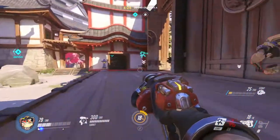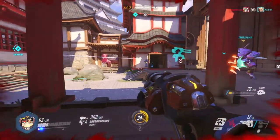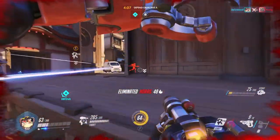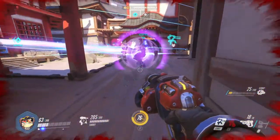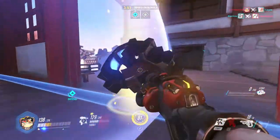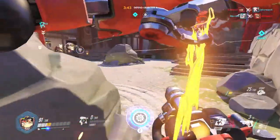I'm getting hit quite a lot. There comes Tracer again — she's really coming out there. There's a Winston, he's down, good. The turret did a little bit of damage but not too much. Someone's up here — that's Tracer again. Hopefully they don't have too much communication. Tracer's ult is up.